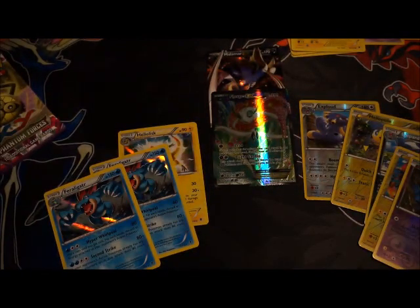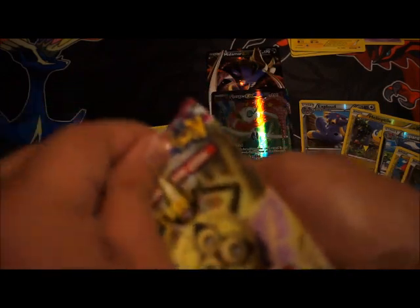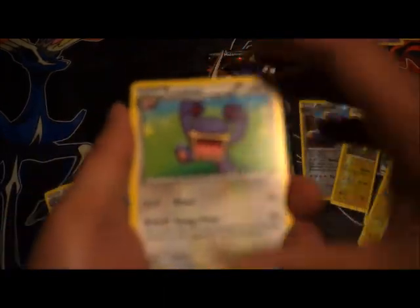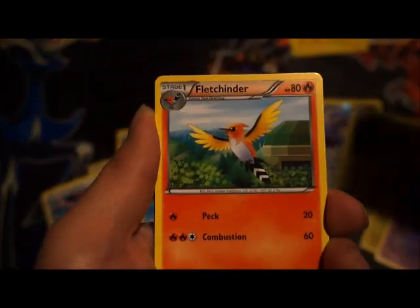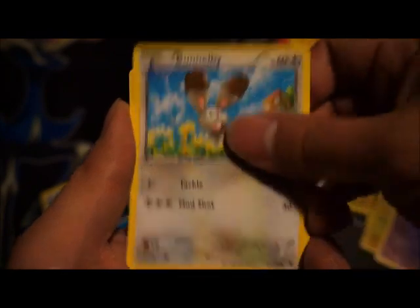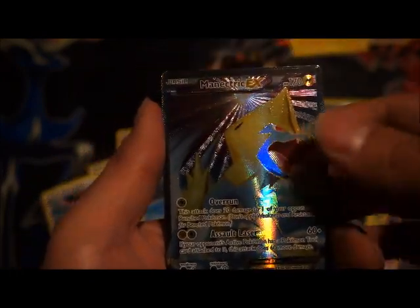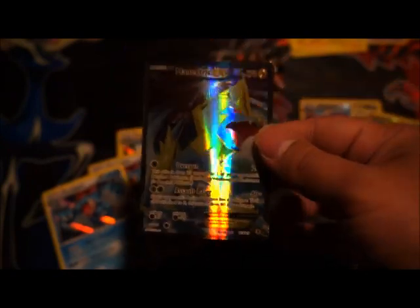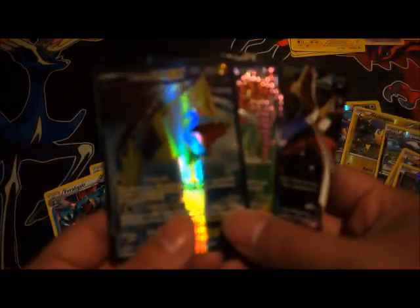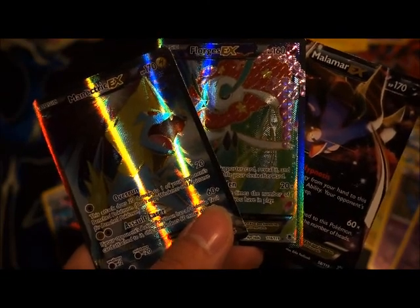Hopefully I get one of the three here — this is it right here! Got a Loudred, Roller Skates, Fletchinder, Dino, Coral, Roggenrola, Litwick — here it is — and a Full Art Manetric EX! No way, I got two of the four cards that I was looking for — this is amazing! Now I have Full Art Floragus and Malamar EX, so I'm just missing two more cards.